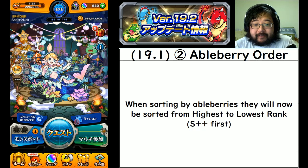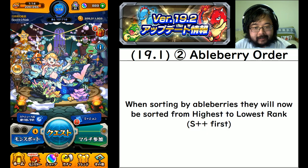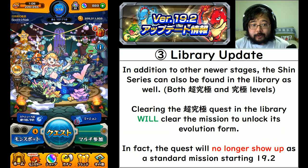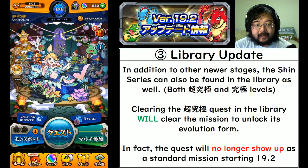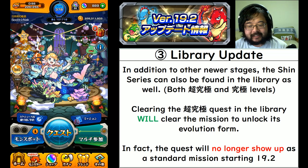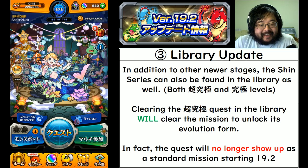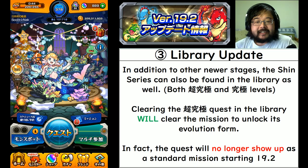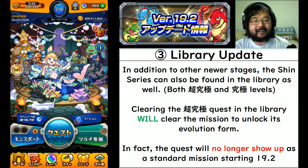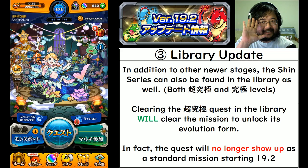That's the updates for version 19.1 and 19.2 - I apologize for being late on both fronts. Let me know if you have any questions about any of these new updates. The biggest thing to not forget is the change to the shin series - if you want to complete that, you need to go into the library to do it. The good thing is it's now in your hands whenever you want to do it, and you're not bound by Monster Strike day. Thanks for watching - hit the like button, comment below, and consider subscribing. Follow the EngMonst Twitter or join our Discord to talk with other English Monster Strike players.